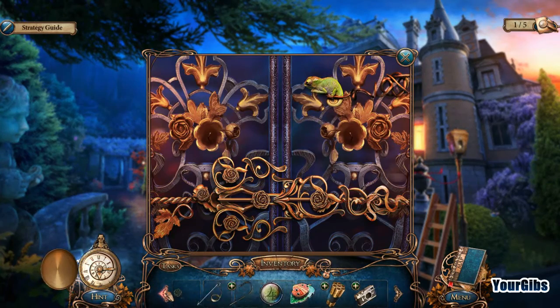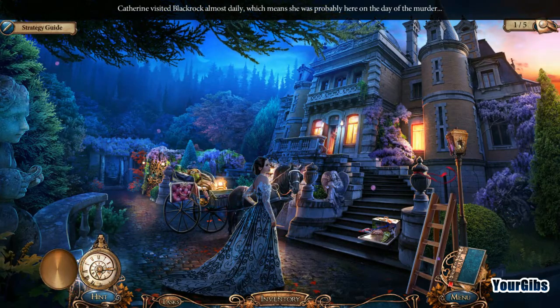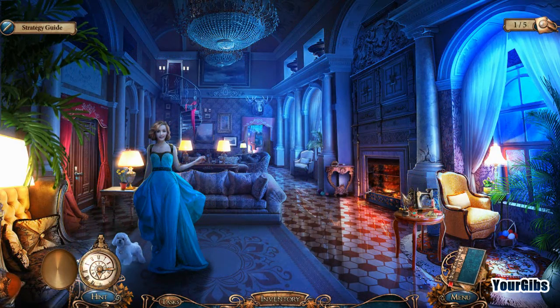Now we have ourselves a little mask thing — oh, it's a fox amulet! So we don't have enough roses yet; well, we have one. We have to figure out where else we can go here.